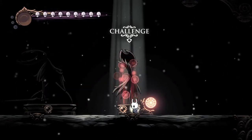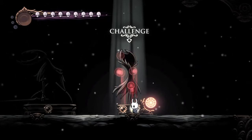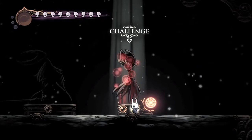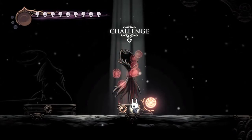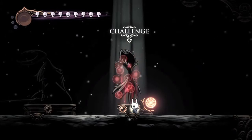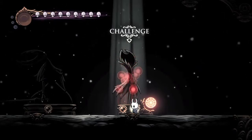Nightmare King Grimm is one of the best fights in the game, but he only has like 5 or 6 attacks and they come very quickly which makes him difficult. But once you have a plan for each one, which we'll go through, it makes the fight a lot easier because it becomes more of a pattern recognition fight.